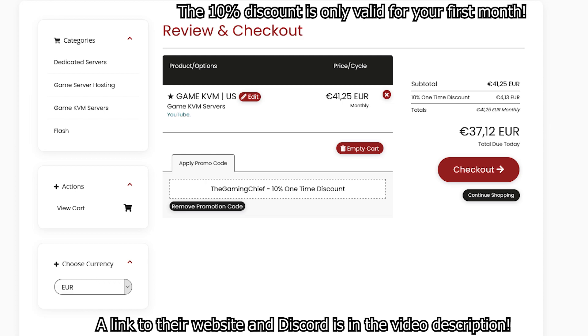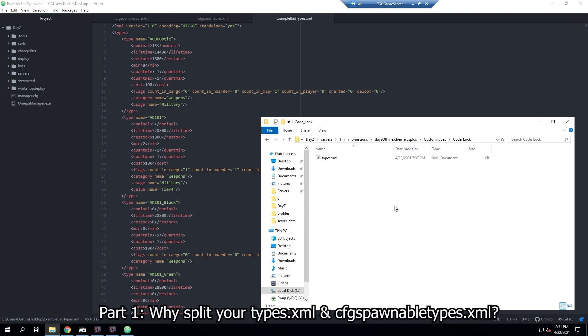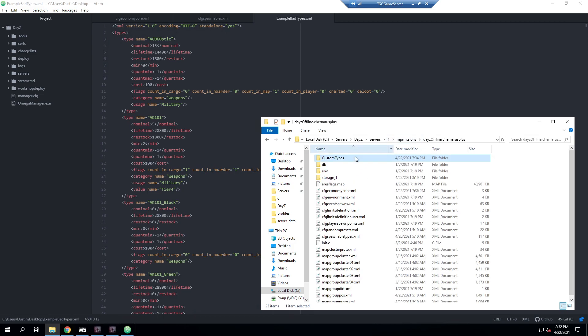Part one: why you should split your types.xml and cfg spawnable types.xml files into their own separate ones. The main reason is to clean up your XML files — moving all of your custom entries to their own folders for each mod keeps your default files clean and protects your files in the event that the default XML files get reset due to a game update.